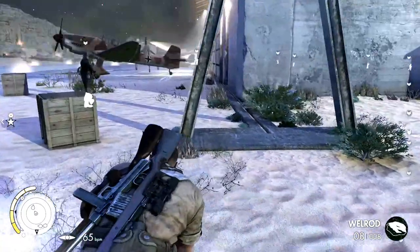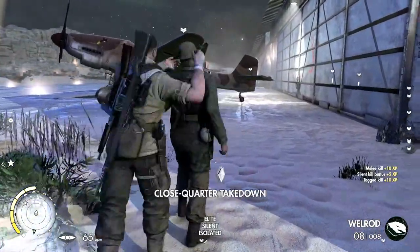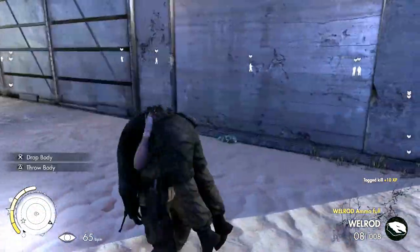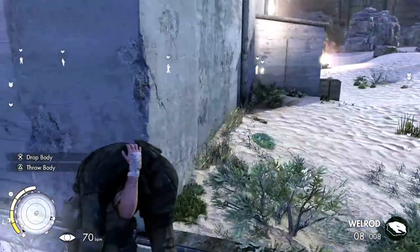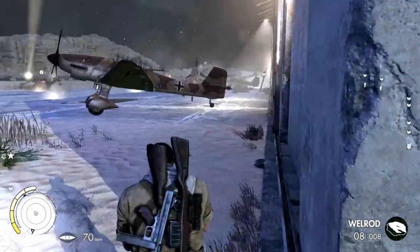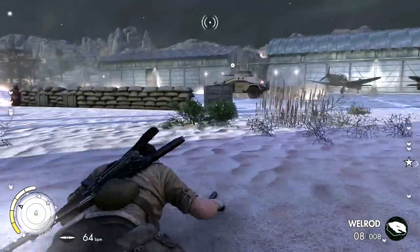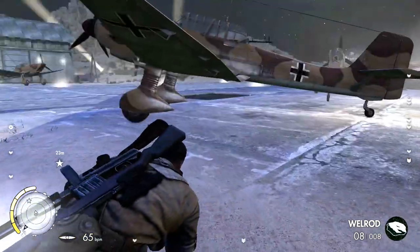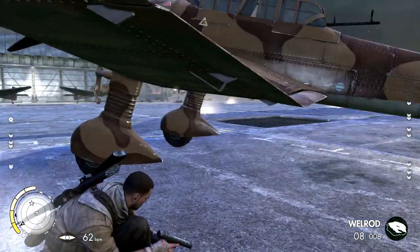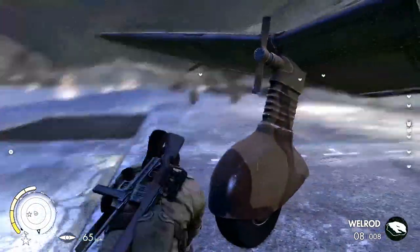Ok so I think there are two guys patrolling up this side. Let's take this guy out and we might take his friend out up ahead. I think I might pick his body up and put it round the corner just in case we don't take the guy out that's coming towards us. I don't think his friend actually comes round this corner. That was close. How do we get into the objective? Where is it? Find the map. Find it where?